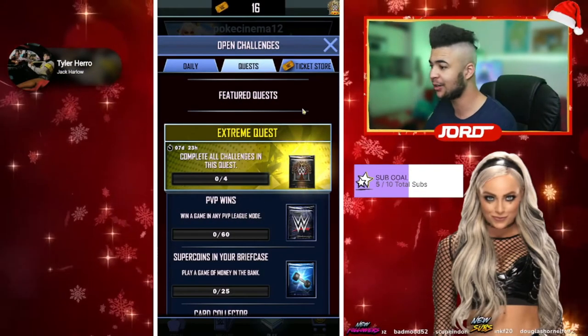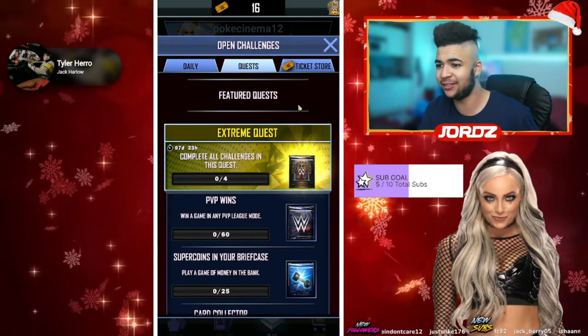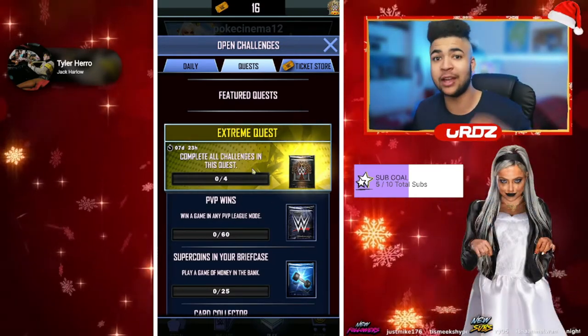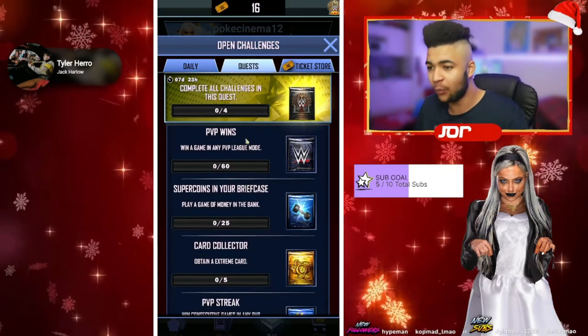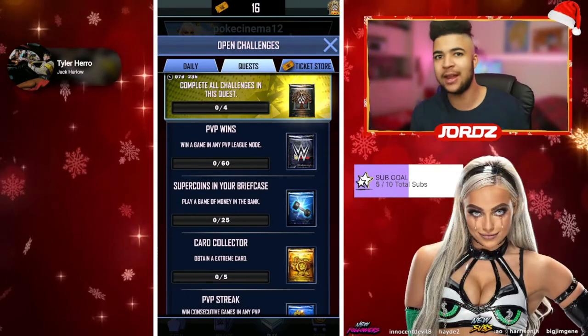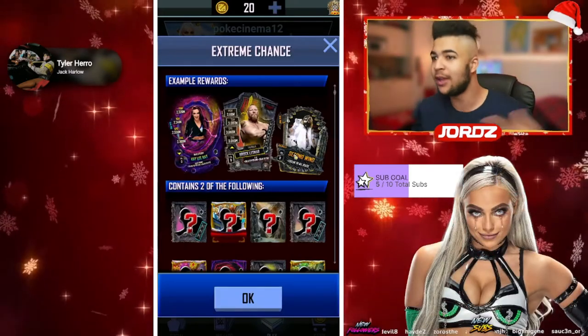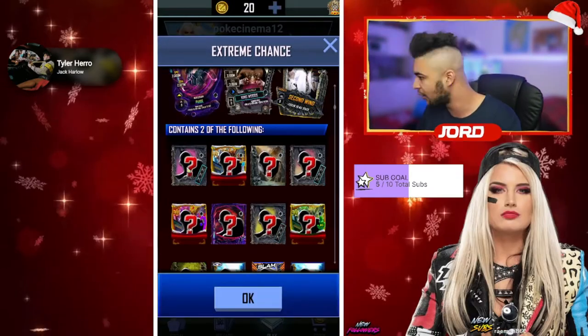Welcome back to the video. As you guys can see on screen, we've got the Extreme Quest — complete all these challenges in the quest to get the reward. You guys have got eight days to do it. You need 60 PvP League mode wins, so that's literally any PvP mode — let it be Royal Rumble, Elimination Chamber, or War. If you guys want to go for it, go for it.